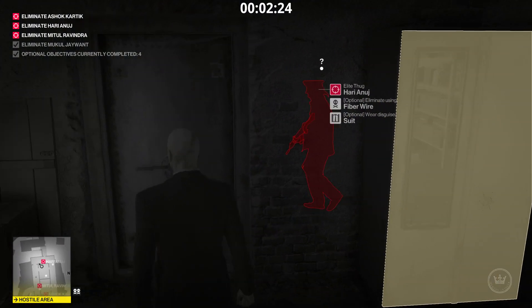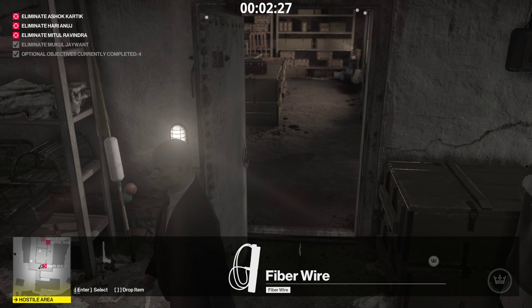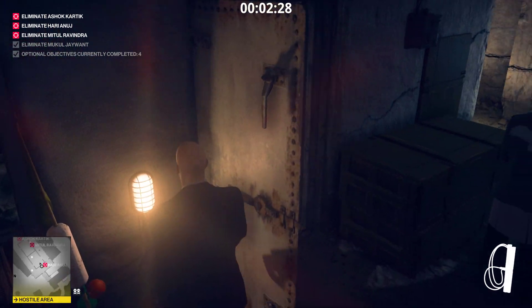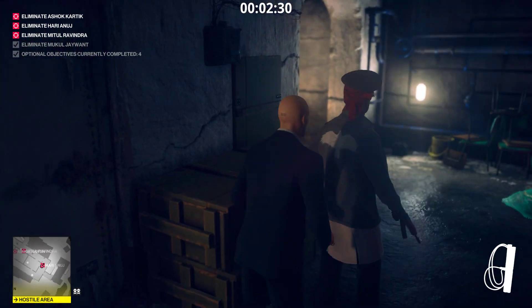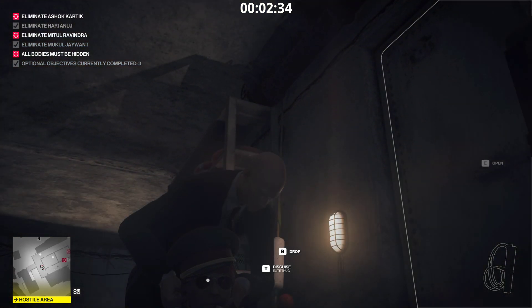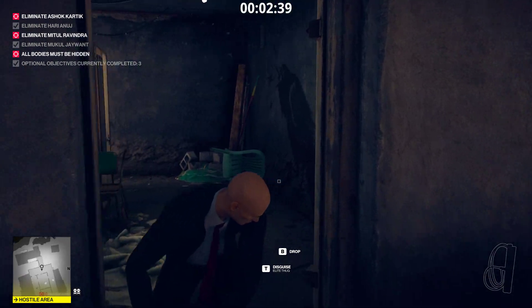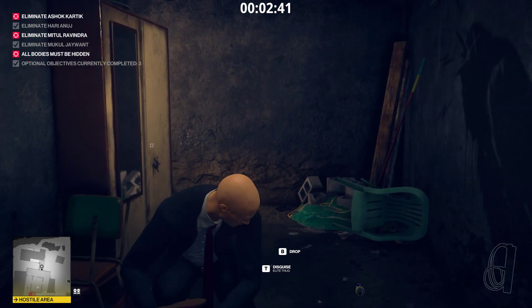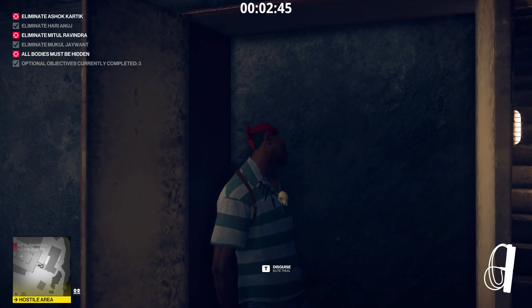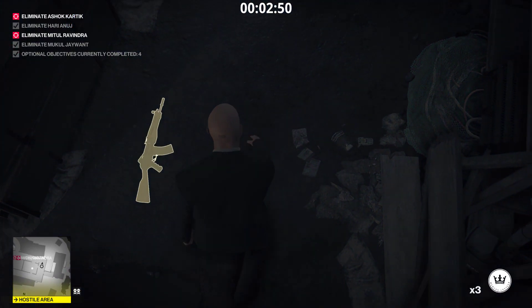Usually this guy should investigate all the time. I've had it once or twice where he was not the one to investigate — and that's just unlucky, then you gotta improvise. We get the fiber wire ready, close this door, and end this guy's life. Wait until this buddy moves along, then we drag him. Get a coin back.